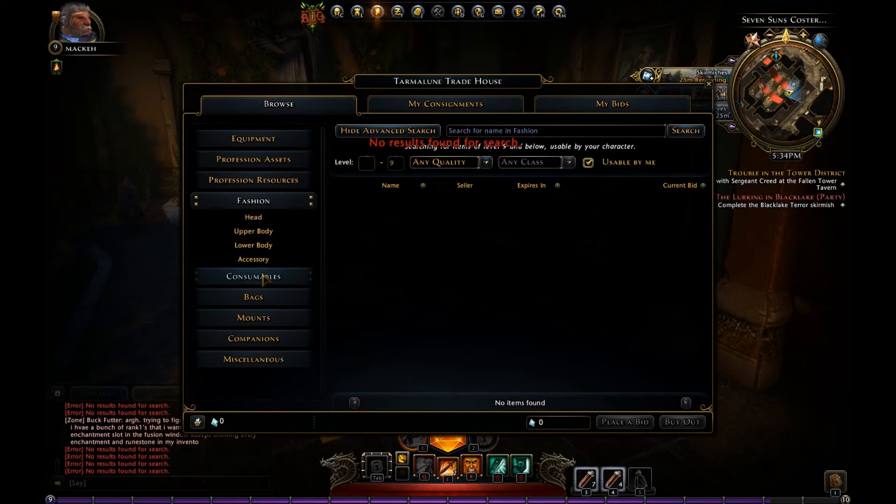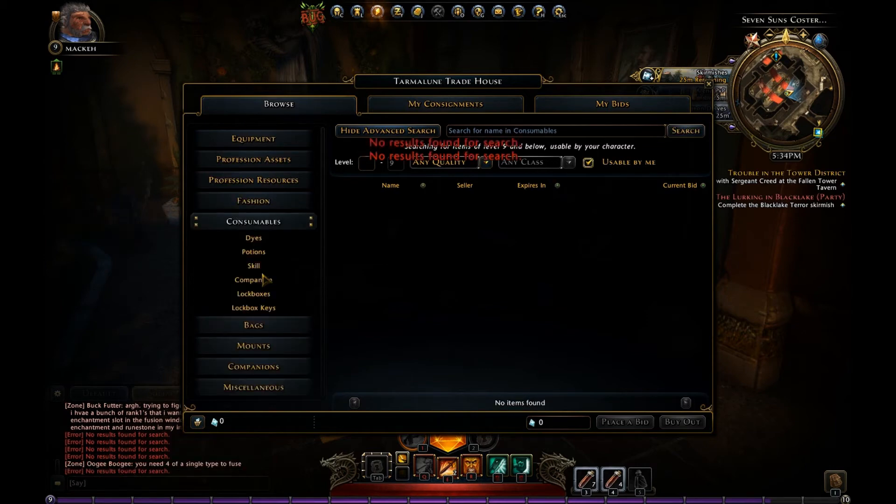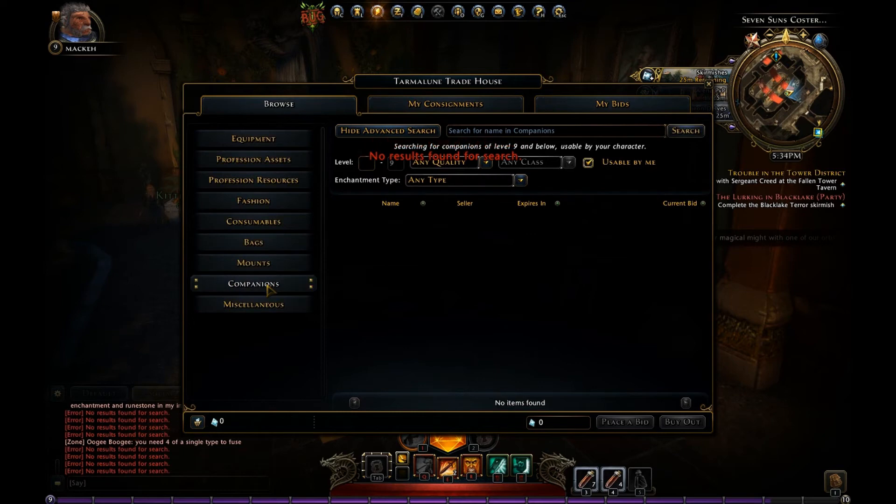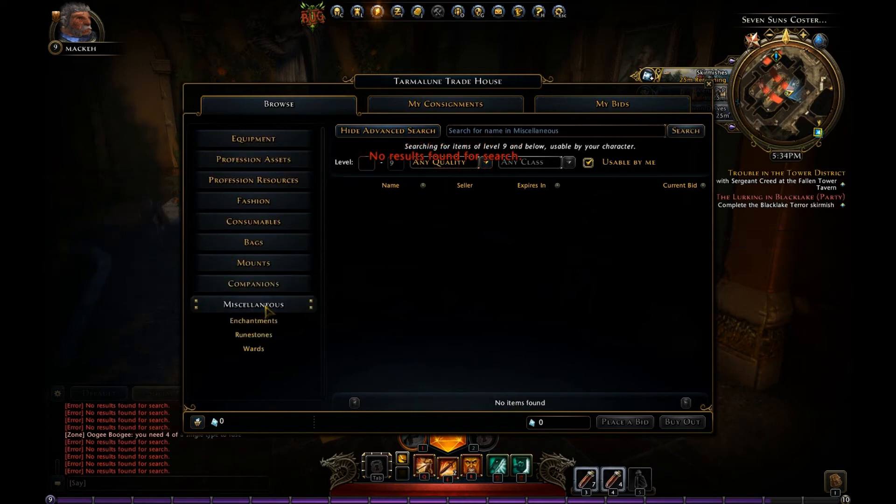We also have things in here for mounts, which you can sell and stuff like that, and companions. Maybe you've got an extra one you don't want, or want to trade it because you want to get some money for one higher up or something like that.